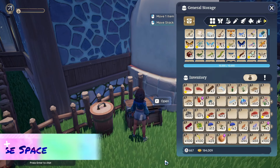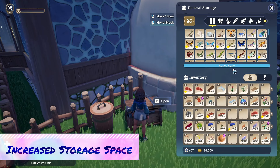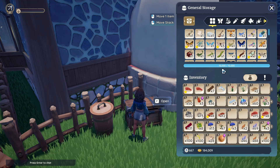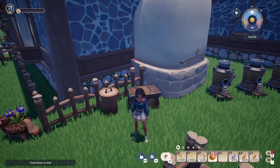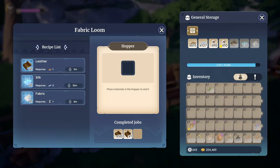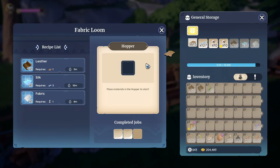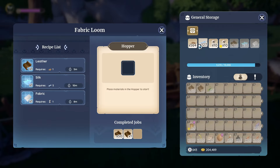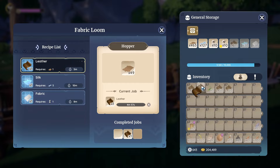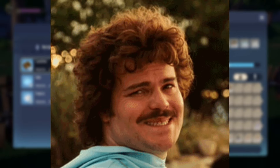Speaking of storage, I know 10,000 items is a lot, I really do. But sadly it's still a little bit limiting sometimes, especially with the Great Cernac Hunt of 2024 happening right now. Even with my plethora of crafting machines constantly running, my storage just can't keep up with the amount of Cernac hides and Cernac meat that has accumulated. So could we maybe bump the storage space up a little bit? Pretty please?